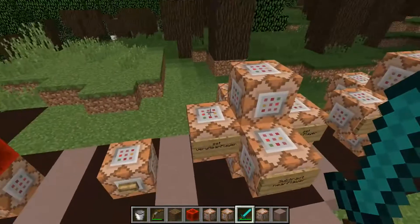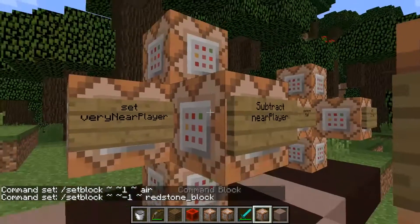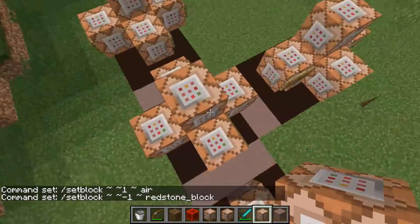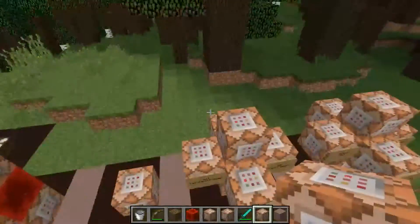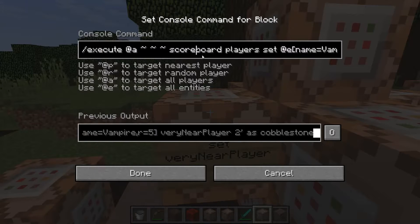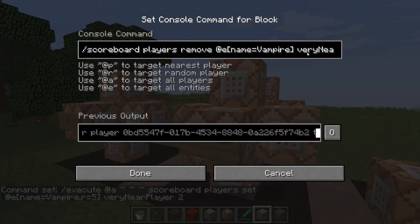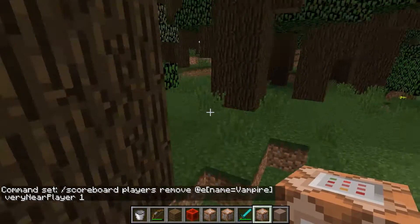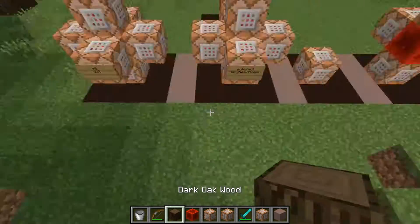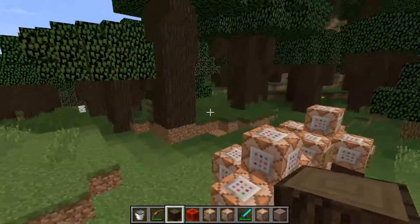Let's start with the scoreboard objectives. What we're doing every single tick — because we've got this clock — we're setting the block above to air and the block below to redstone. That means this redstone block in the middle of all these command blocks is going to be changing from redstone block to air very fast, giving all of these a redstone pulse. These command blocks say: execute at all players, set the scoreboard objective of all vampires in a radius of 5, set their 'very near player' score to 2. But at the same time, we're removing one 'very near player' score from all vampires. These two activate at the same time, so if you're near a vampire it gets set to 2 and then subtracted — ending up at 1 every tick. If you're not near it, it keeps subtracting and goes down.